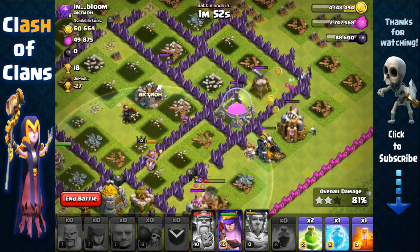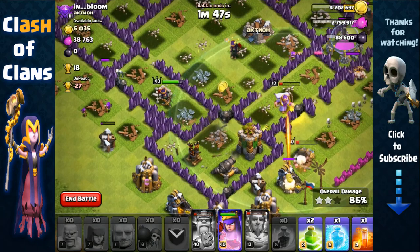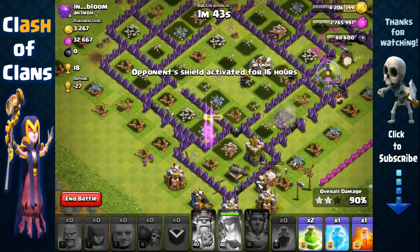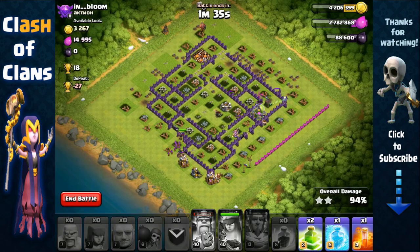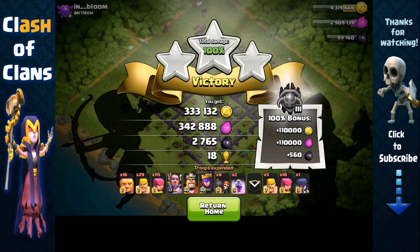The witch should be able to get that storage over there. I'm going to lose the Warden and my King, but it's well worth it since I still have my Queen left and she's much better at farming than both the Barbarian King and Warden. I still 3-starred this base and managed to get around 700,000 in total resources plus the 220,000 bonus, along with over 3,300 total dark elixir.